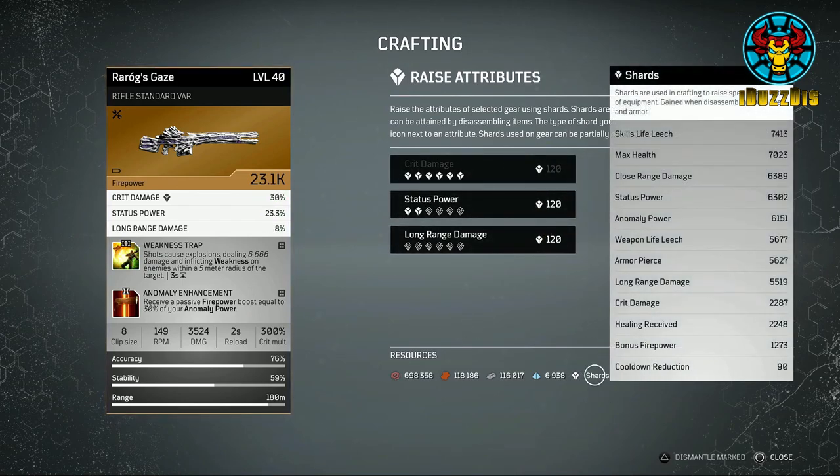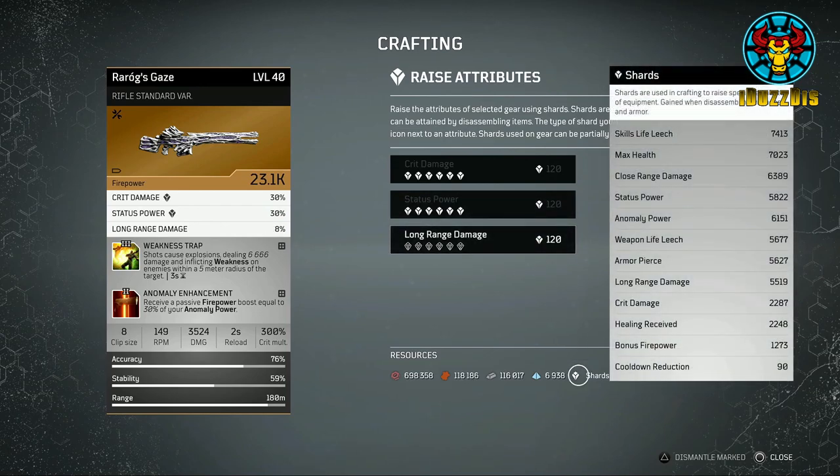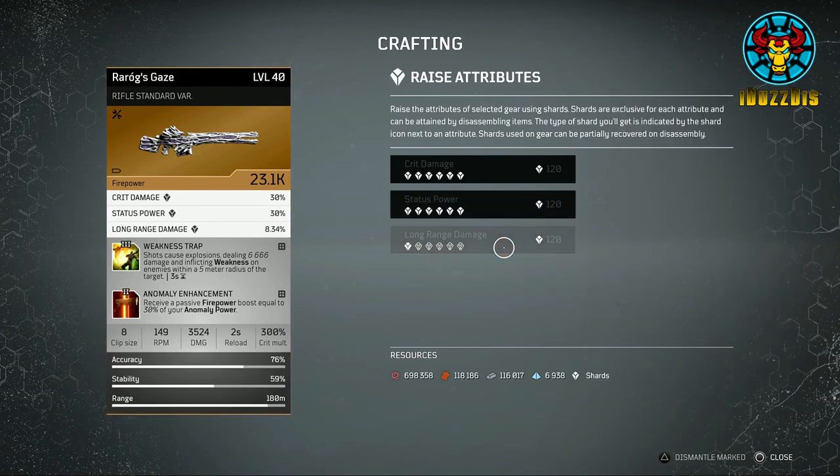In order to start crafting you will need to have met with and recruited Dr. Zahidi into your camp. You do this through the story quite early on — talk to him and he will give you the option 'I need to upgrade my gear.'